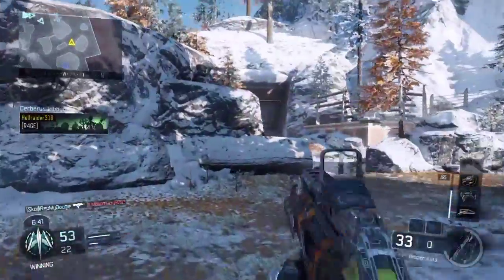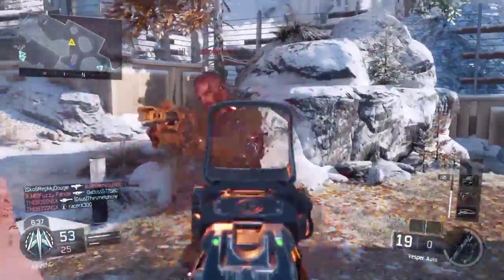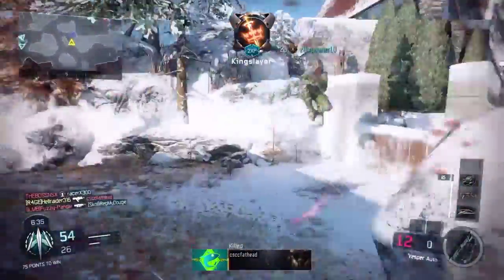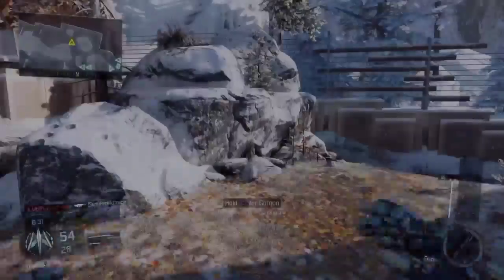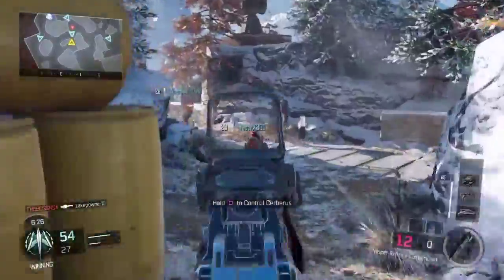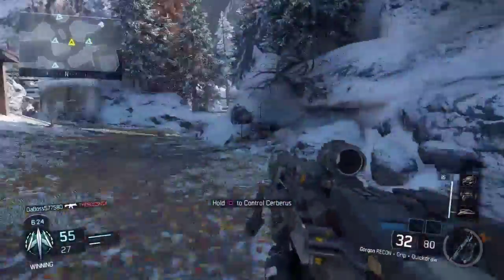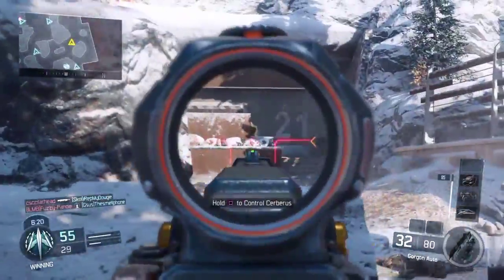Scavenger will never be a bad perk for this weapon. More often than not, I found myself going on a killstreak and a tear, then just running out of bullets and having to pick up some other weapon. Like right here, I ran out of bullets so I had to pick up this kid's Gorgon. Blast suppressor and tac mask would always be my third tier perks.